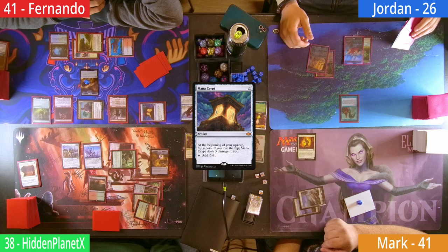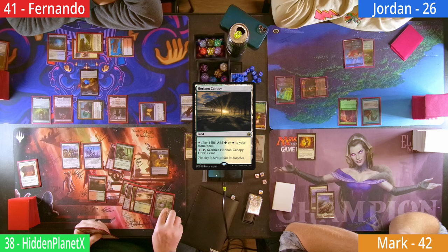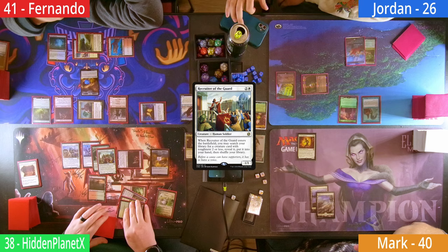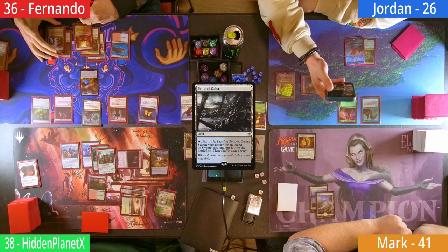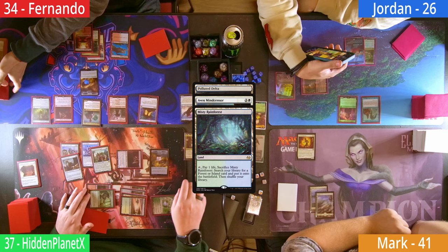Jordan is safe from his Crypt and casts a Delighted Halfling before passing. Mark is missing lands and passes. Hidden plays a Horizon Canopy and heads to combat, sending the Facebreaker at Mark and gaining another Treasure when it connects. On his second main with three mana, he casts a Recruiter of the Guard — Mark gains a life and Hidden searches out a Kiki-Jiki. Fernando takes three from his Crypt, shocks in a Sacred Foundry, then plays a Polluted Delta as his second land and cracks it. He knows about the Aven Mind Censor, so Hidden decides it's better than nothing and flashes it in. Fernando responds by cracking his Misty to grab an untapped Hallowed Fountain.